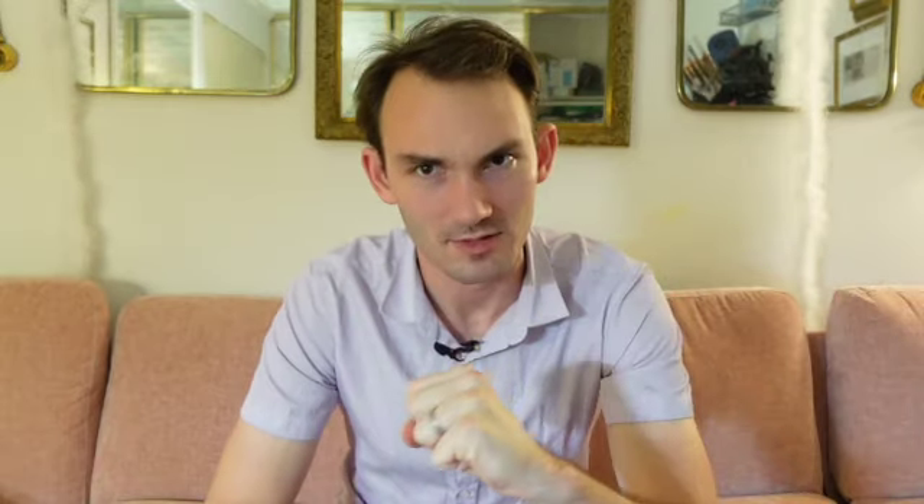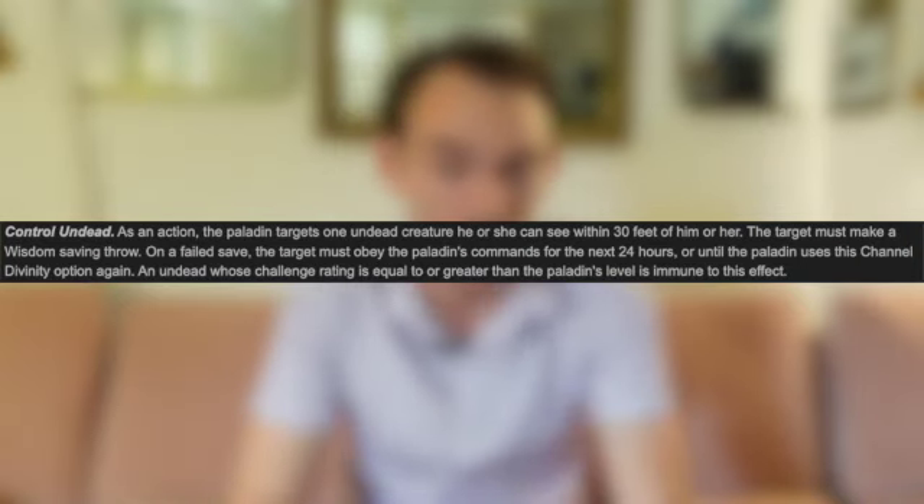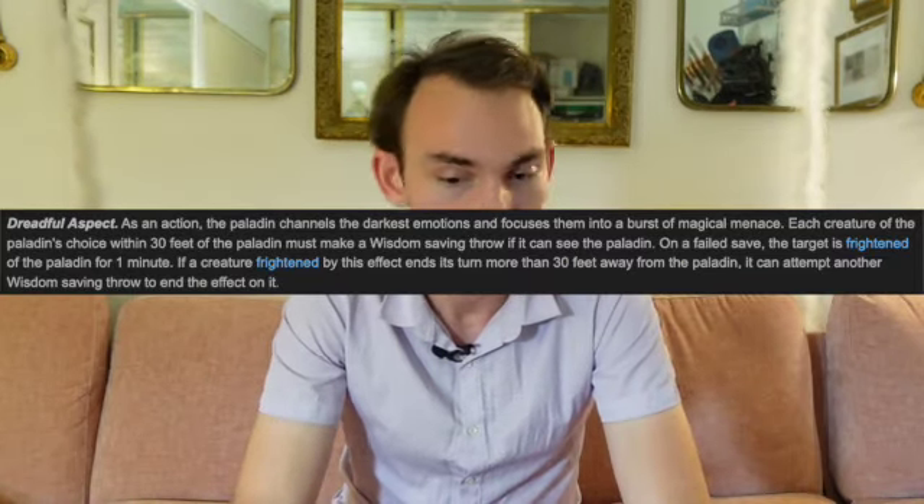The Oathbreaker Paladin — the most edgelord of Paladin subclasses, more edgelord than Vengeance. Control Undead is your Channel Divinity at 3rd level, giving you the ability to try and take control of an undead. They make a Wisdom saving throw, and on a failed save they obey the Paladin's commands for the next 24 hours. Since you get one channel divinity per short rest, you can re-up this towards the end of that 24 hours. The next feature is Dreadful Aspect — each creature of the Paladin's choice within 30 feet makes a Wisdom save; if they fail, they're frightened of the Paladin. That's neat utility, very consistent with other channel divinities we see. Of course, taking control of an undead is pretty situational.